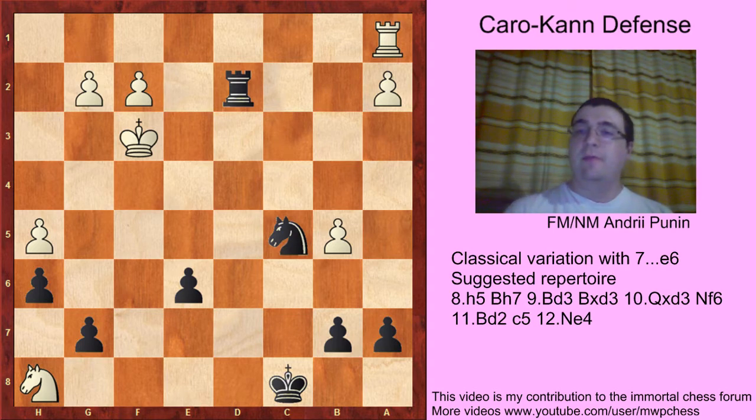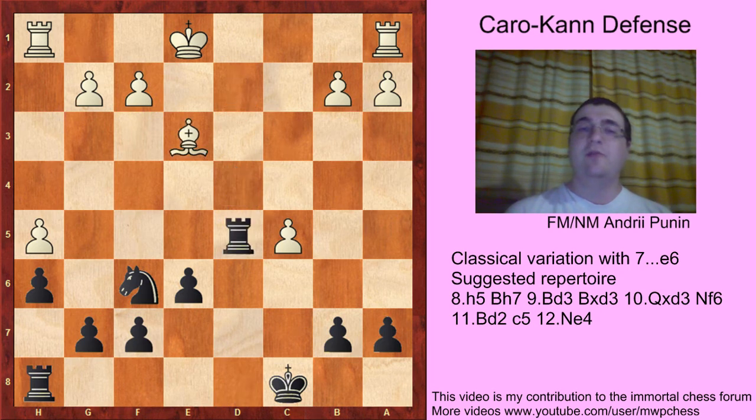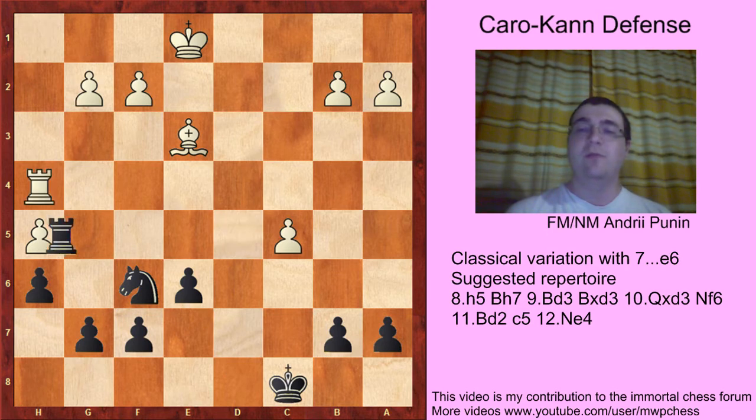Another move in that critical position is d4, but it's a mistake. Nd4, Nxd4, Rxd4, Bb3 — because Rd5, and how to protect the h5 pawn? Rd1, Rh8, Rxd5, Rxd5, Rh4, Rxh5.